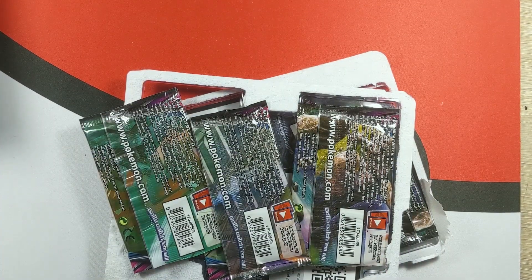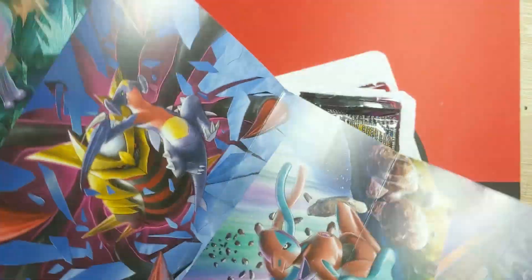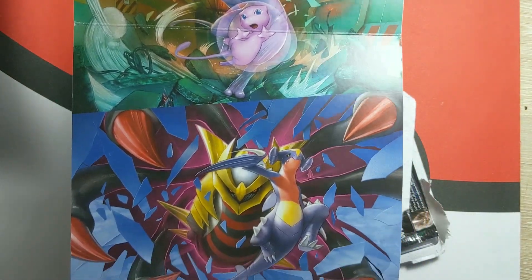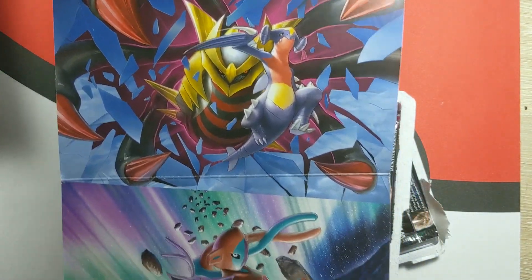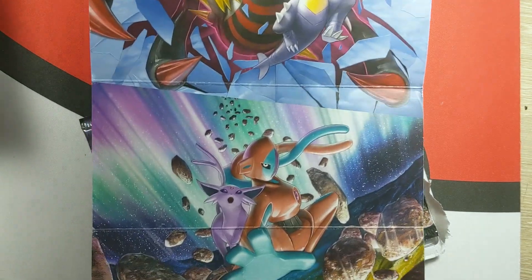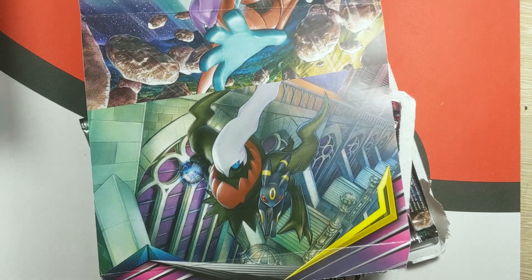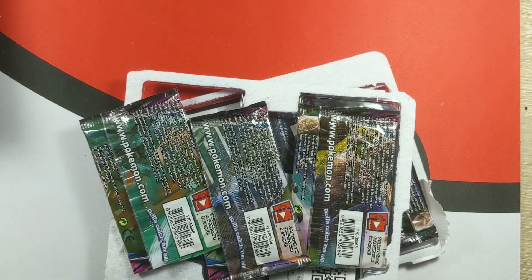Then I guess everybody will want to see the inner box poster — the secret poster. So let's crack this bad boy open. There they are. Beautiful poster. It has all the GXs, or the tag teams — I don't think all the tag teams that are in the set, but that's a beautiful hunk of art right there. Espeon is so gorgeous. Frame that up and put it in your bathroom.